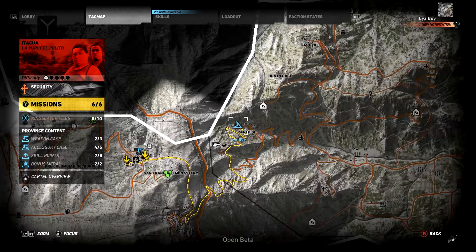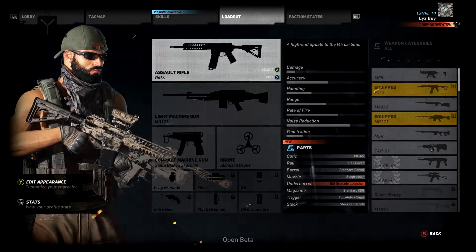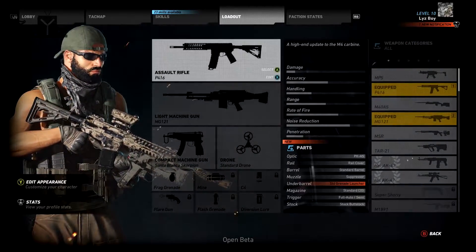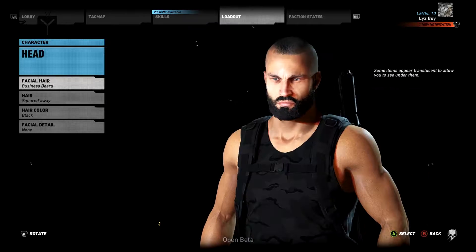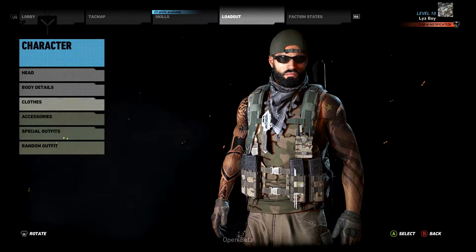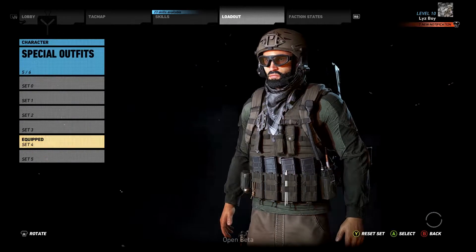First, you're going to want to open up the game menu and change tabs until you get to the loadout tab. The loadout tab is where all of the customization magic will happen. If you would like to change the items on your character, you can select the change appearance button. Once you're in the change appearance menu, you'll be able to change multiple aspects of your character's outfit like your hat, top, pants, backpack, all that good stuff. This is where you create the look and essentially the character for your tier 1 operator.